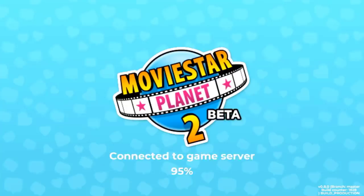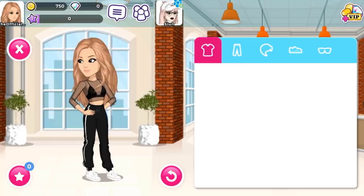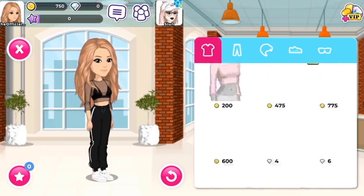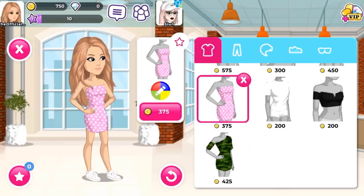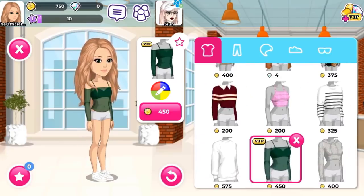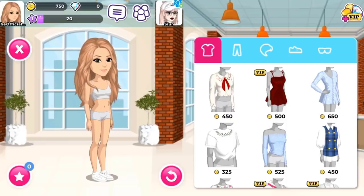Now we're going to go shopping, and I can't really buy anything because I have no VIP on this account, hardly any star coins, and no diamonds. Out of nowhere I started getting fame — it just pops up and I don't know why that happens. But look at how the clothing is fitted so well — it's so much nicer than regular MSP. We have a lot of the same clothing too, and I wonder if the prices are the same. Everything looks kind of cheaper.